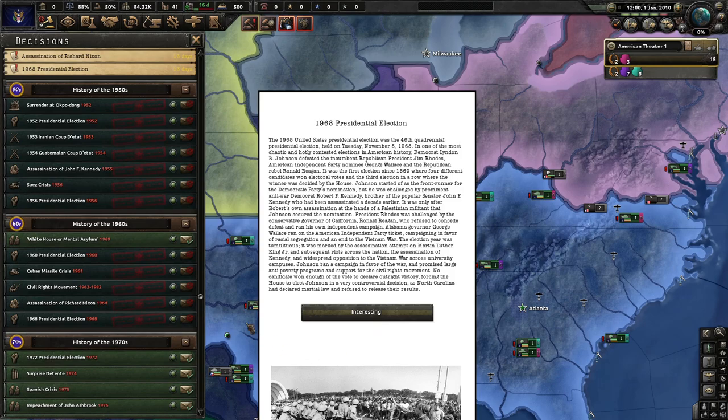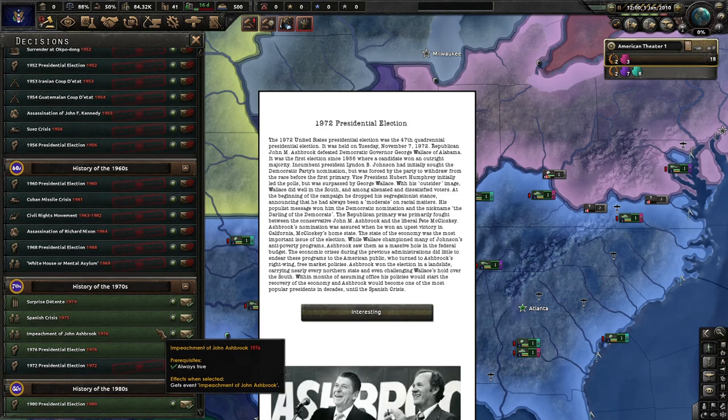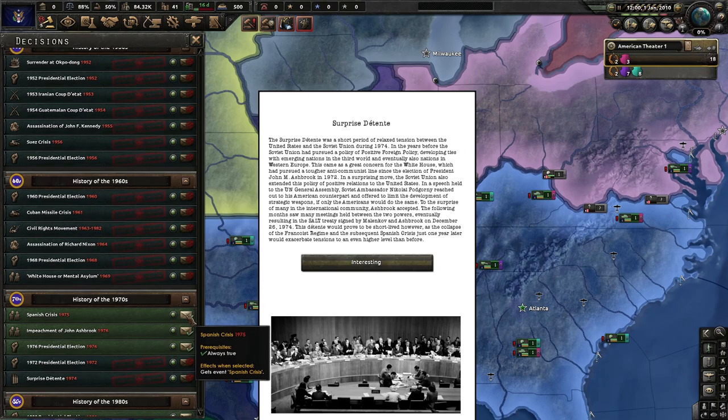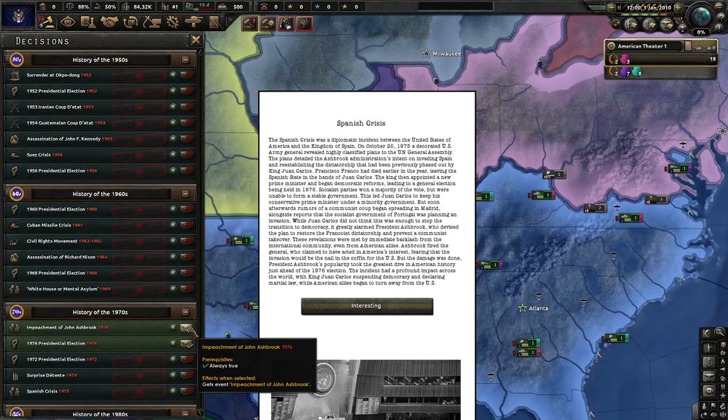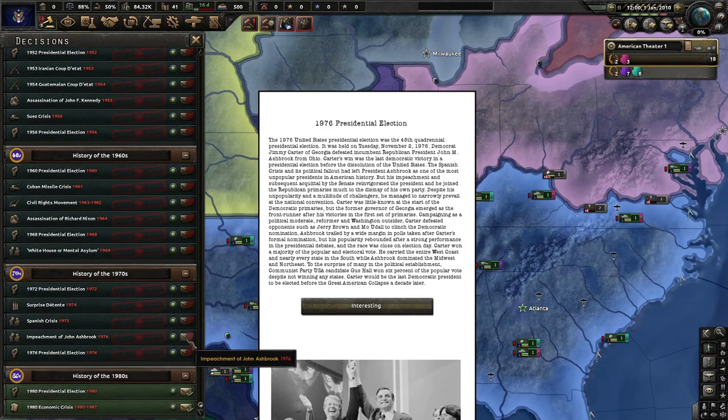68th presidential election, of course. White House or mental asylum — wow, that seems kind of funny, kind of crazy. 72nd presidential election. Surprise — detente. That's how you pronounce it, detente. Spanish Crisis, of course. The Impeachment of John Ashbrook is next. And then, 1976 elections — that's probably one of the elections that no one ever remembers.